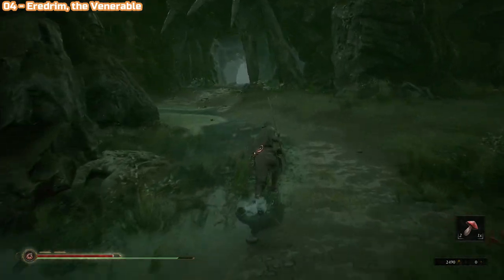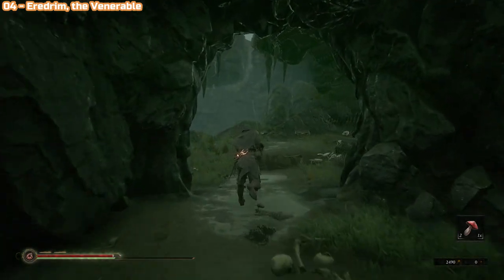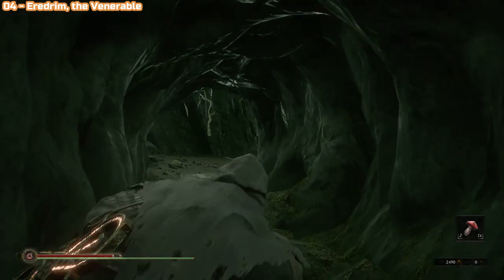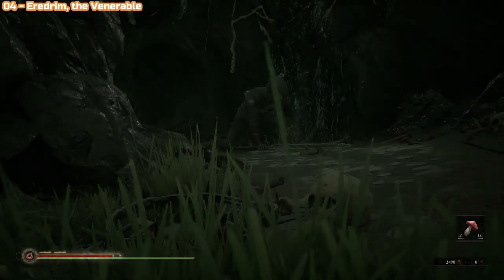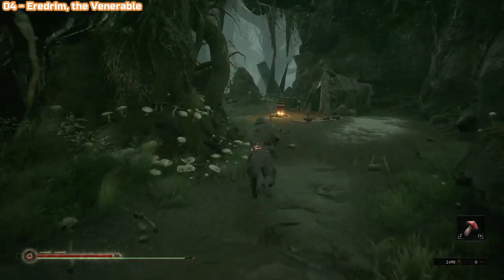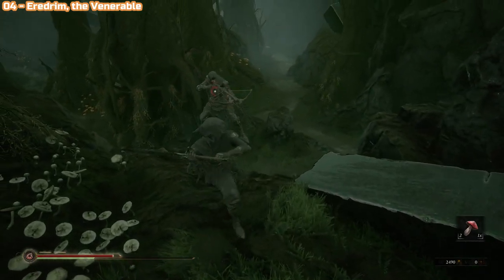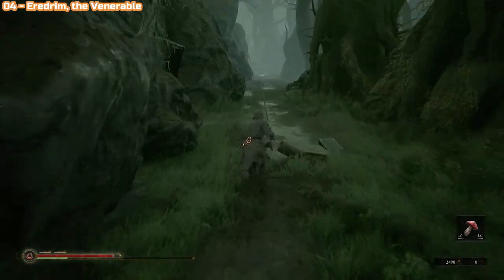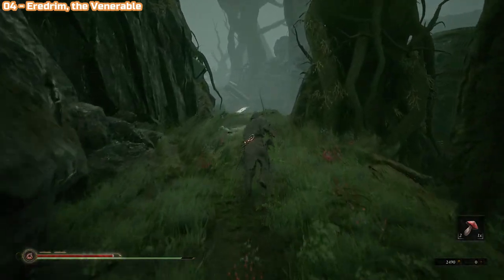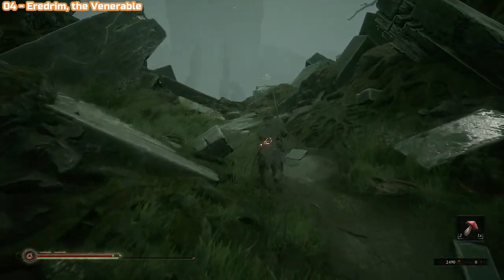Next we're going to get Eredrim the Venerable. Going into the same cave where that mini-boss was, this one is quite far away. It doesn't have a mini-boss in front of it and it's quite out in the open, but there are lots of little enemies on the way and traps on the floor — just dodge around those. This is the final shell; there are just four in the game. This one has a very high HP pool, the complete opposite of the one I'm using. If you think you're going to take a lot of damage and not get the timing on dodges and shell blocking, this one might be for you.